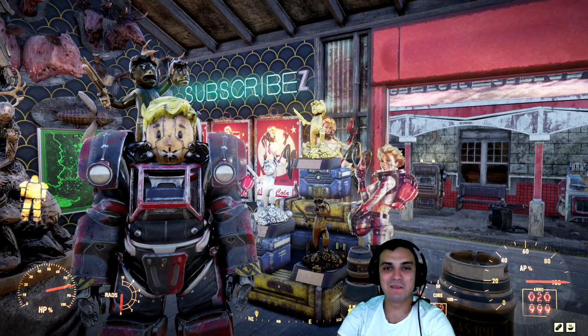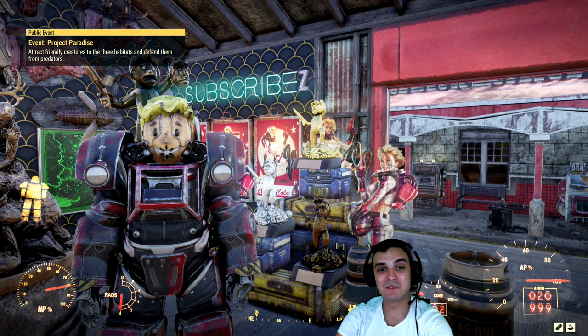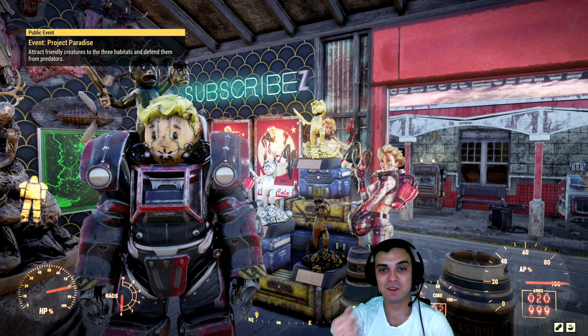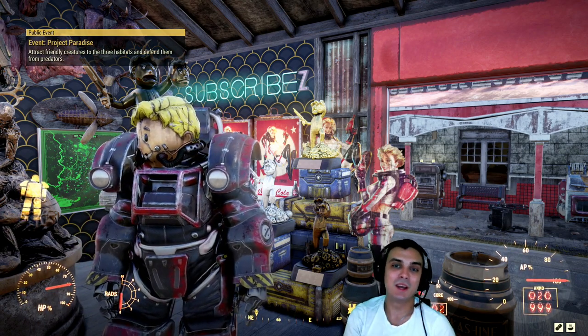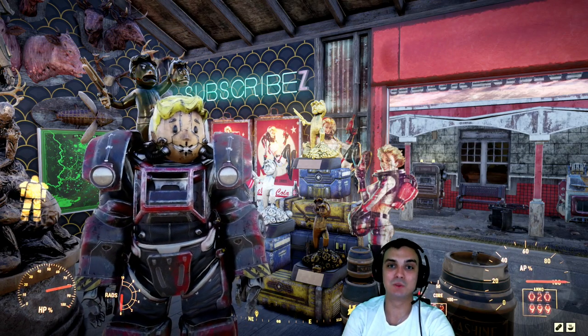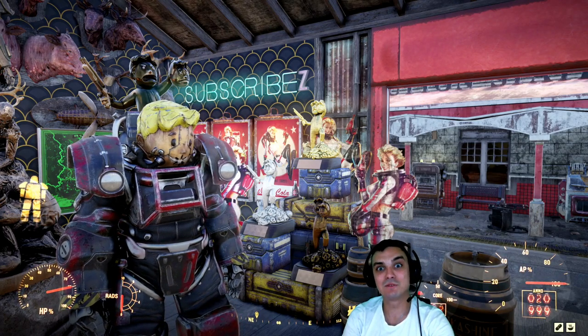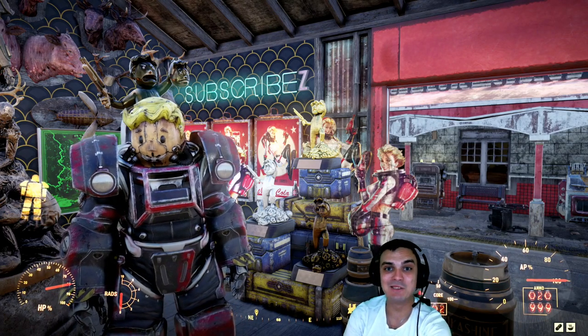Hey, what up Z-Clan and everybody else? How you doing? I hope you all doing good. Welcome to my Fallout 76 notification video. In this video, I'll cover the Atomic Shop, what's new, what's free, and then we're going to take a look at the daily challenges for the 28th of March 2020 and see what we got to do to get those Atoms. So let's stop wasting time and jump right into it.